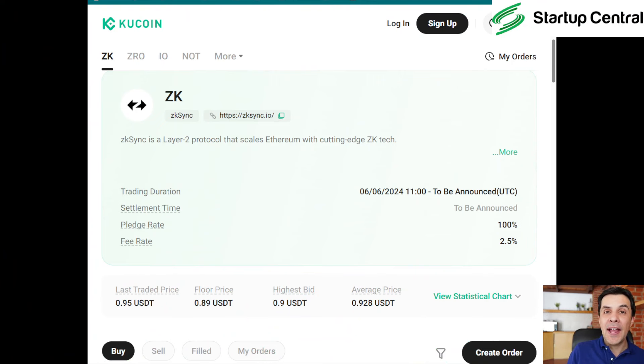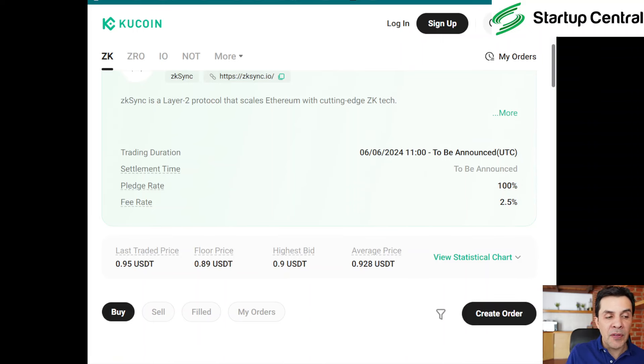There has been a lot of rumors of them doing the airdrop this month, including some messages posted on Twitter and in their Discord channels. Today we got confirmation because QCoin has announced the pre-trading of ZK, their token. QCoin will start the pre-sale today — this is June 6th. They don't tell us exactly when it's finishing, but normally they pre-sale about a week or a week and a half before the token is generated and launched.